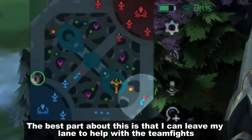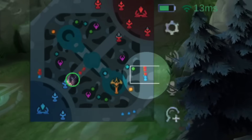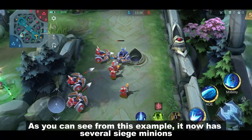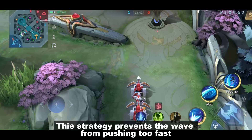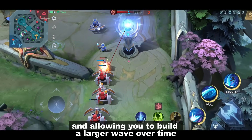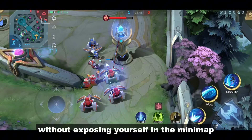The best part about it is that I can leave my lane to help with teamfights. As you can see from this example, it now has several siege minions. This strategy prevents the wave from pushing too fast, allowing you to build a larger wave over time without exposing yourself on the minimap.